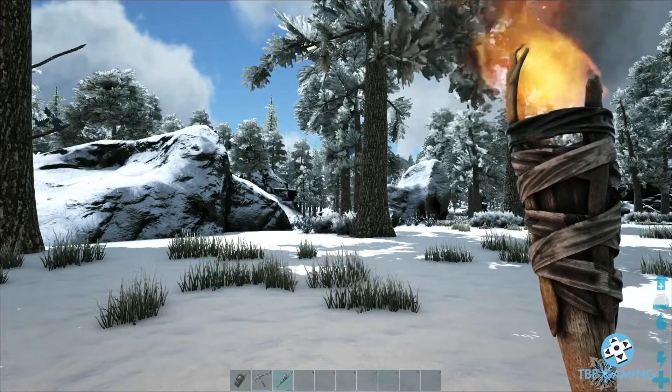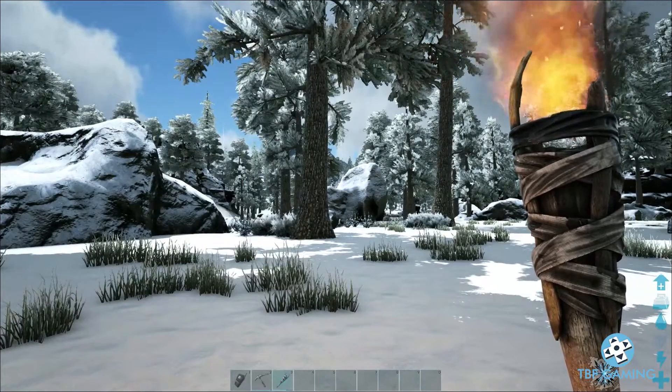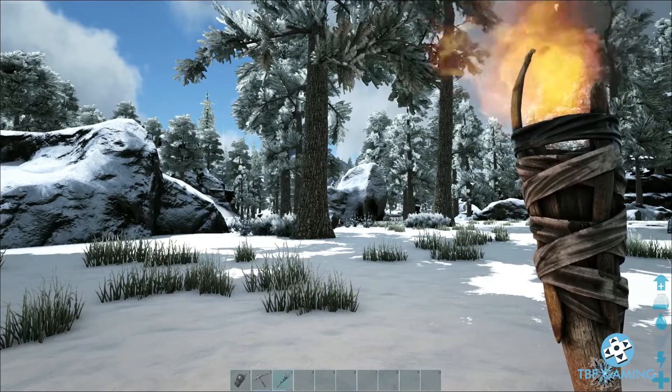What's going on guys? TBFGamer back with a brand new video today. Once again, jumping into Valguero. We're out here in the snow region going after another one of the artifacts — the easiest of the artifacts.